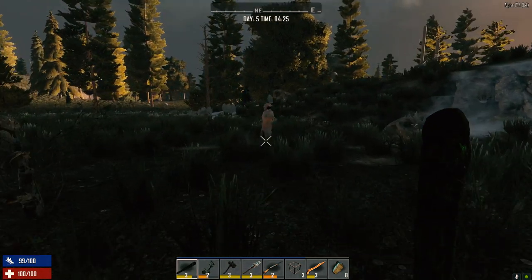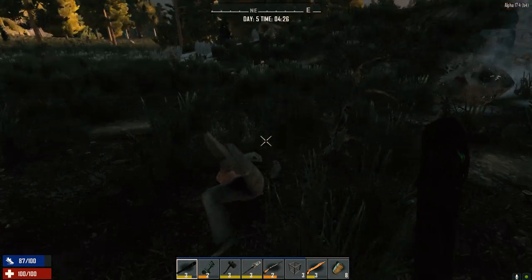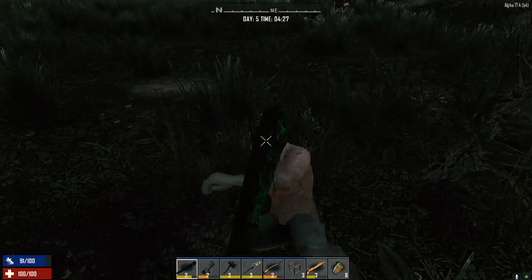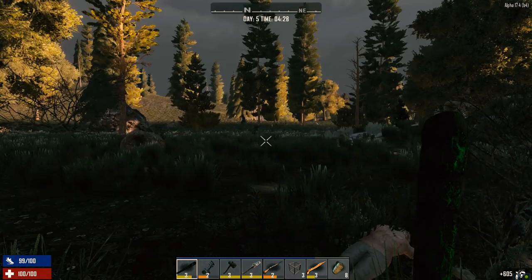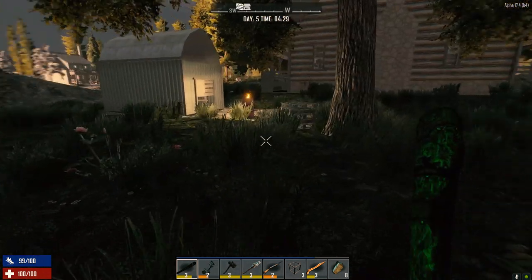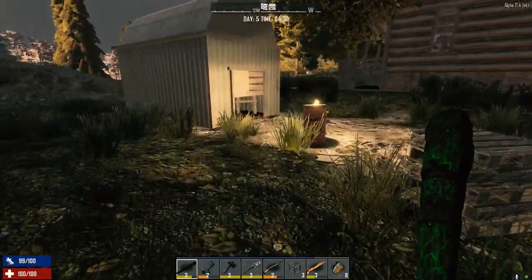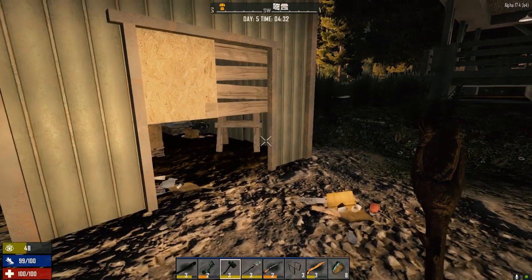Let me clear out these zombies first. It'll be hilarious if that's actually a town over there — I can see what looks like houses over here, could be hills, but we'll find out soon enough. Let's clear out this building.